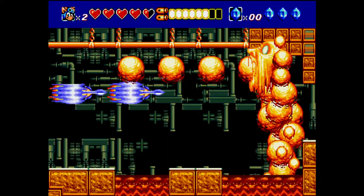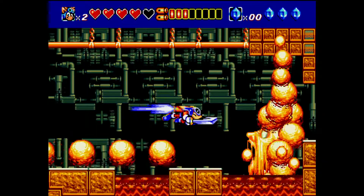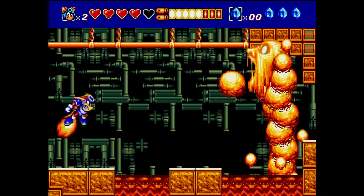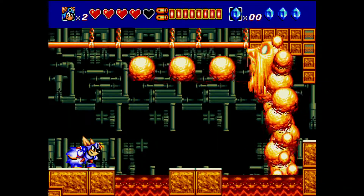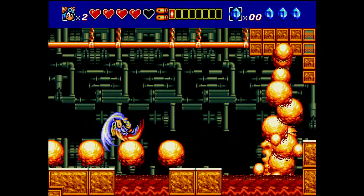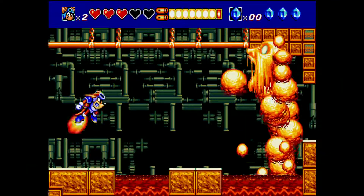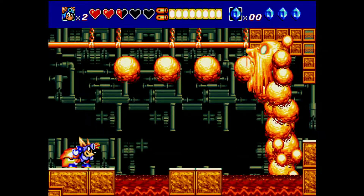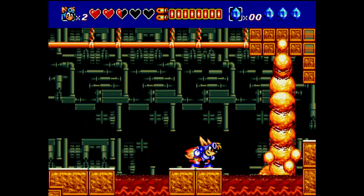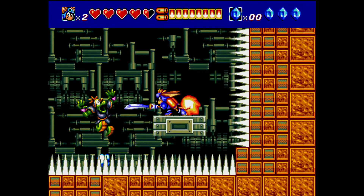This boss can be tricky if you don't have a strategy, but there's a very easy method. When he does that move with the straight fire, shoot into it because you're invincible during your dash — time it so that when you ricochet back, the fire is gone. When he does the pillars that come up, shoot up to the top railing and climb along it to dodge them. A lot of times just being up there is safe enough, but sometimes you'll have to move. You want to jump up to his height and dash straight forward to hit him in the face. You'll get your health back pretty much anyway, so as long as you survive it's not too hard.